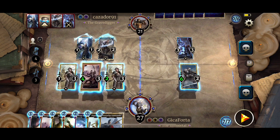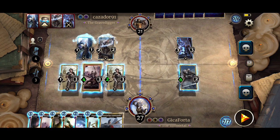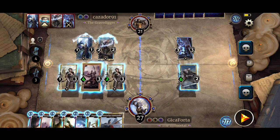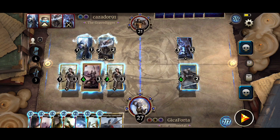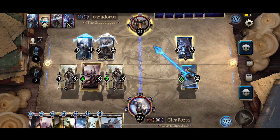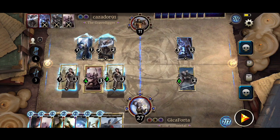There's Praetorian Commander. Breaking the ward on that 1-1 will just cause two 5-5 Atronachs with Guard, one in each lane. We have no silence. I'll just think... I think I'll go face. We will apply 13 damage, leaving our opponent with just 8 HP.